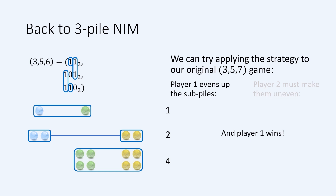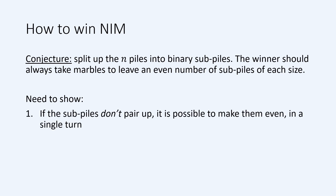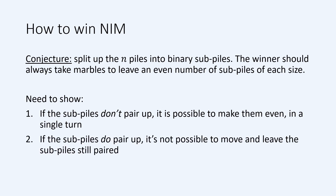All this suggests a conjecture for the winning strategy of three-pile NIM: always play to leave your opponent with piles such that the binary sub-piles pair up. In fact, this strategy is applicable to an N-pile game of NIM. Having made a conjecture, we still have to prove that it's correct. There are two things that you need to show. The first is that if the binary sub-piles don't pair up, then the player can always move to make them pair up — meaning the player with the winning strategy can always employ it. The second is that if the binary sub-piles do pair up, then any move the other player makes will leave some sub-pile unpaired, meaning the player without a winning strategy can't steal it.